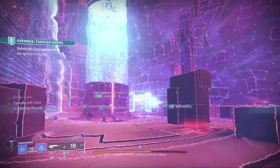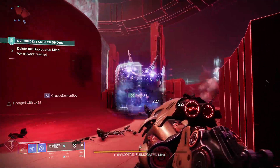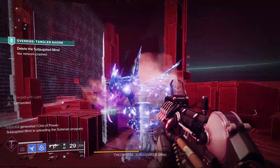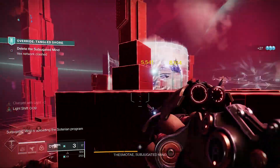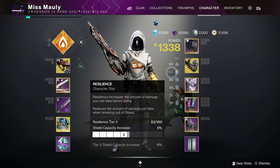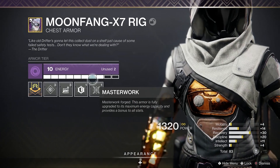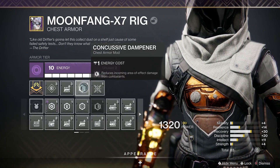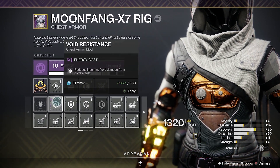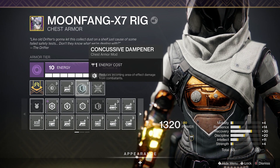You probably noticed that I didn't choose resilience for any class, even for Titan, which resilience governs the cooldown of your barrier. But in my experience, resilience isn't really going to do much to keep you alive in endgame PvE activities. Each resilience tier is going to give you about 1-2% damage resistance. But in comparison to one concussive dampener mod on your chest piece, that's going to give you 15% damage resistance against AoE type damage, like boomer shots, Atheon splash damage, etc. So you can see why I would choose a mod over spending my armor stats in resilience.